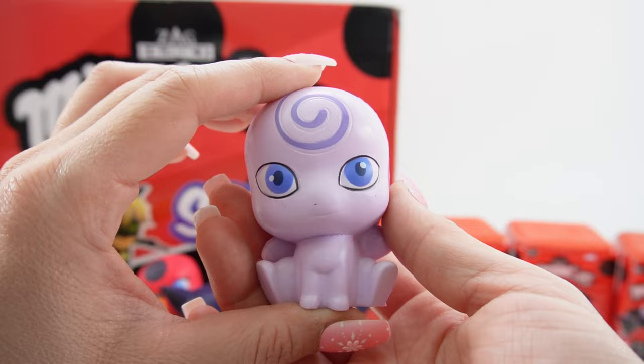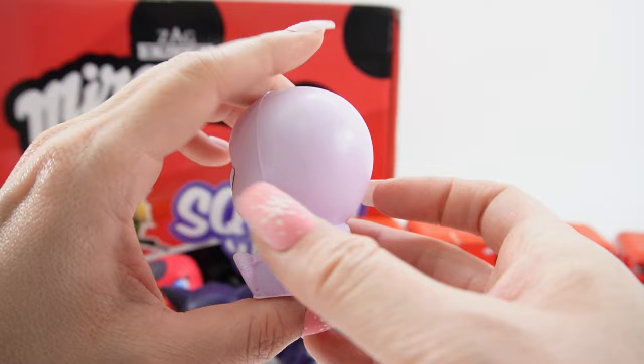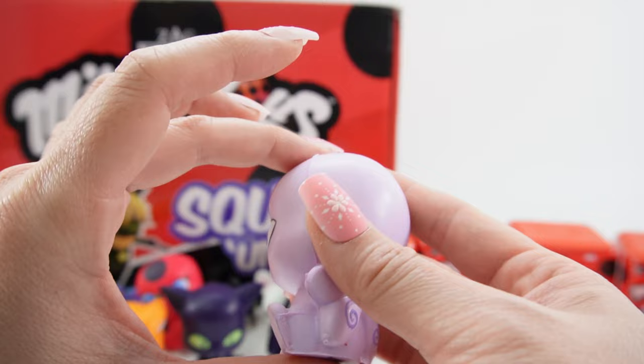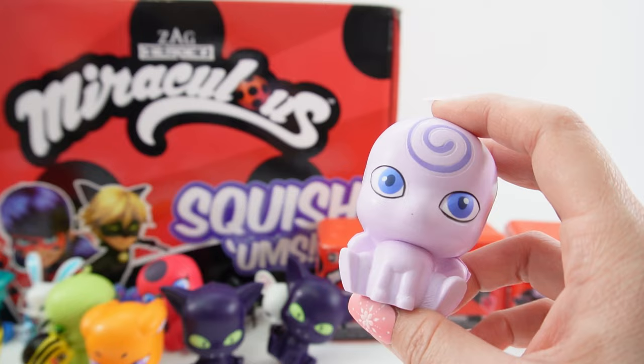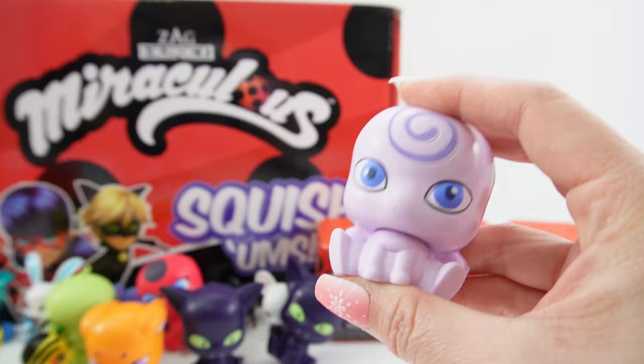And here is Noru! Oh my goodness, Noru with the wings — super cute. Noru doesn't have any antenna so we don't have anything on the head, but we do have the wings. Unfortunately I do not have a figure of Noru — this was the one I was missing. I think he was available in the figures from series one but I never found him, so unfortunately I still don't have him today.